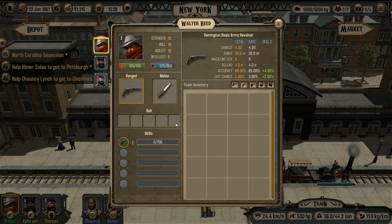Walter has a special revolver skill. This skill gives some bonus while shooting from the revolver. Here Walter has an additional accuracy bonus and crit chance bonus.